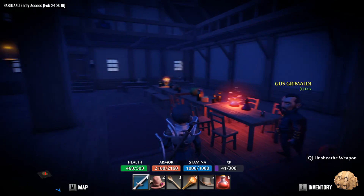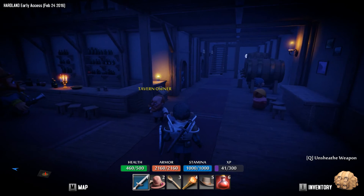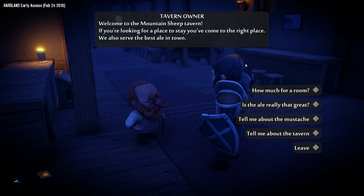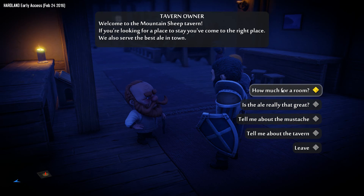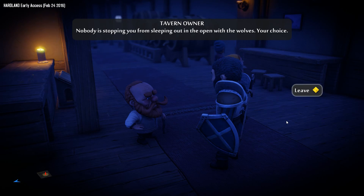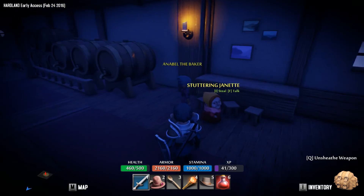That's going to take some getting used to. But again, remember folks, this is Early Access — I'm joking, I do expect this kind of stuff. Welcome to the Mountain Sheep Tavern. If you're looking for a place to stay, you've come to the right place. How much for a room? Standard room for price-conscious customers costs 500. Another option is extravagant for... what the hell is wrong with you people? 'Nobody's stopping you from sleeping out in the open with the wolves.' Good point.